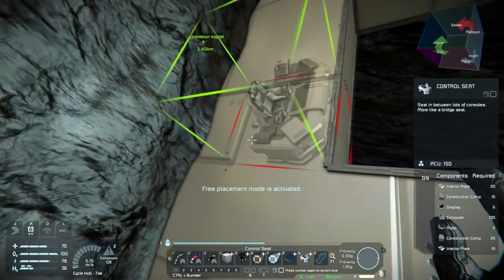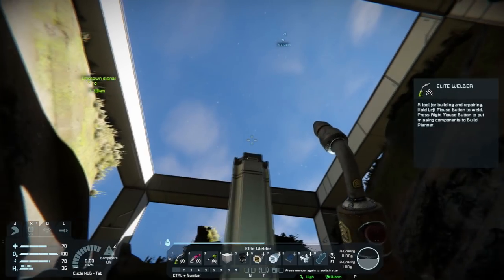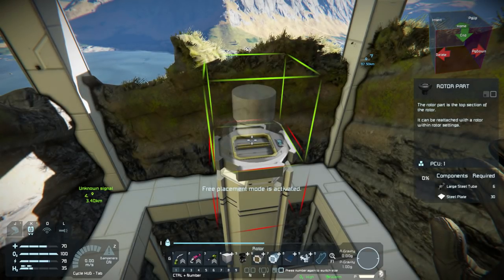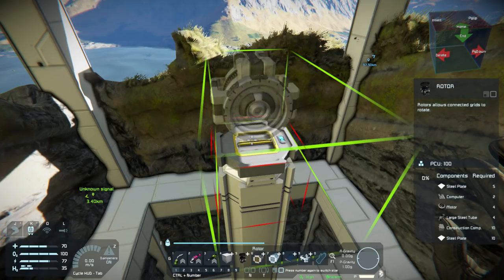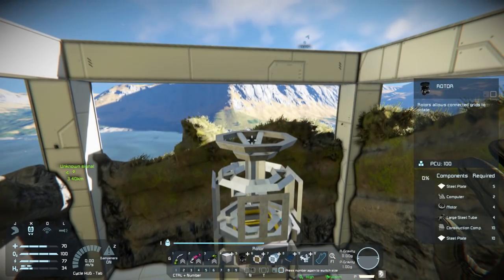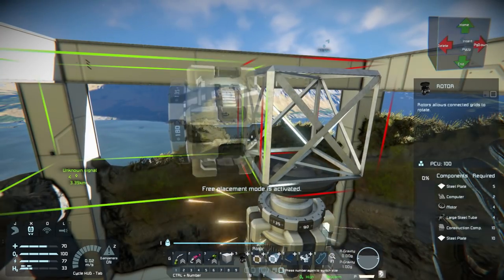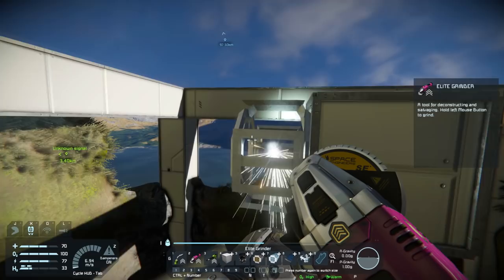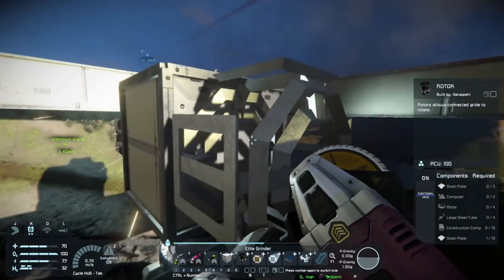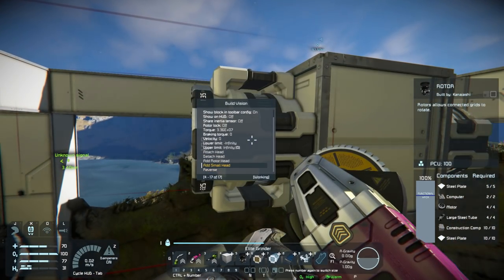We're gonna need a seat somewhere in here so that we can control this thing — probably right there would be perfect. On top of this piston we will have a rotor so that we can control the left and right movement, then a piece of armor on top, and then on each side a rotor. But we're gonna take that part off because we're gonna put a small block on there, and these will control the up and down portions. Let's go ahead and add small head — and this one will add small head.